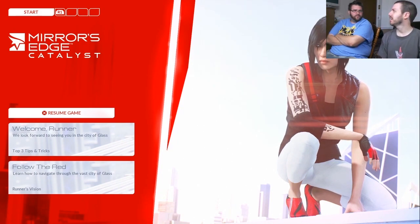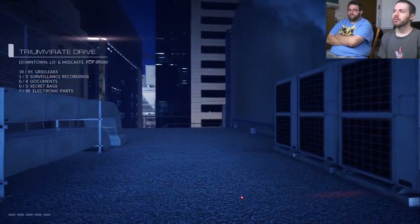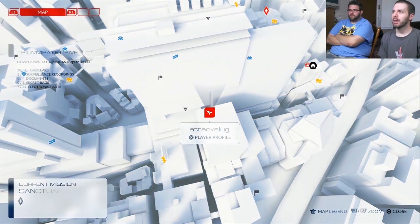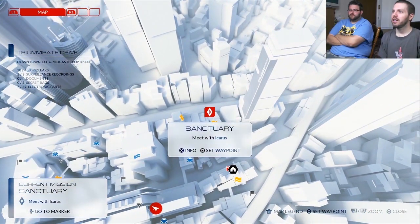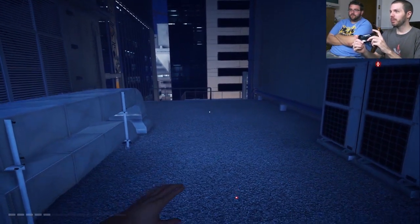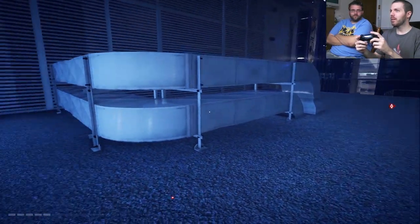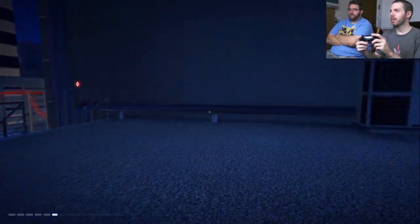Here we are. This is Mirror's Edge Catalyst. You're going to free run in the Glass City here. So I'm going to give you the most basic of things. You're here, and I want you to get here — there's your little path. Your basic control: you're going up, that's up, that's down. So when you see obstacles, either you're going to go up over them or you're going to kind of slide under them.